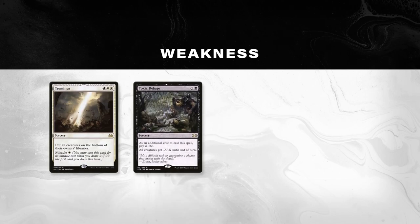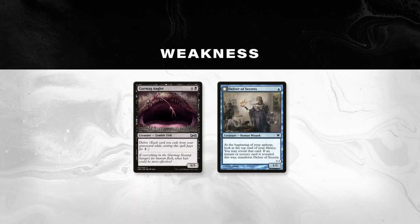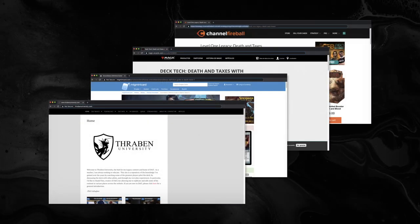The weakness of the deck is that it struggles against creature removal, especially board wipes or similar effects that deal with a number of small creatures like Terminus, Toxic Deluge, Dread of Night, or Izzet Staticaster. The deck also has difficulty in dealing with bigger creatures like Gurmag Angler or Delver of Secrets. Artifact hate shutting down or removing Aether Vial also hamstrings the deck. The deck's intricacies and play patterns make for an almost infinite skill ceiling in piloting. This has led to many creators making very specific guides dealing with exactly what and when to sideboard in almost every matchup and how to play. I'll link their guides in the description below since they provide more fantastic insight than I can provide.